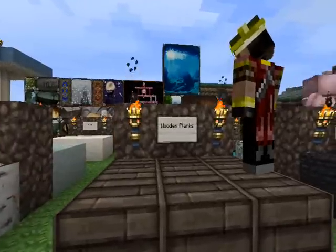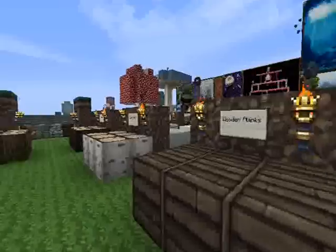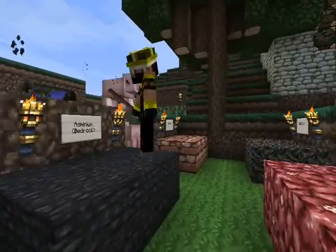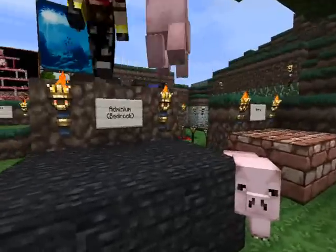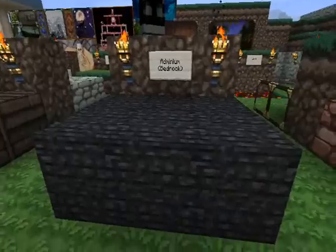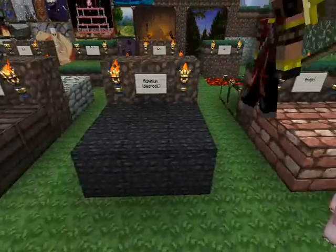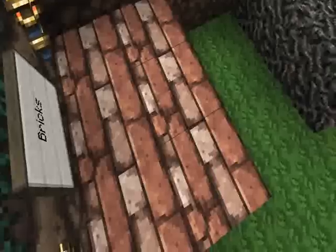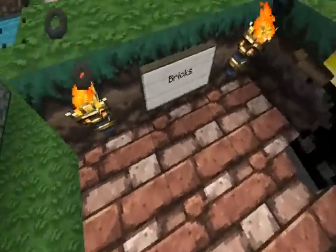Wooden planks and a log — it's the same wood. Bedrock, always fun. And some brick. The bricks look like gummy... like jelly bear squares. Don't ask. Jelly bear squares? I guess there really wouldn't be jelly bears.